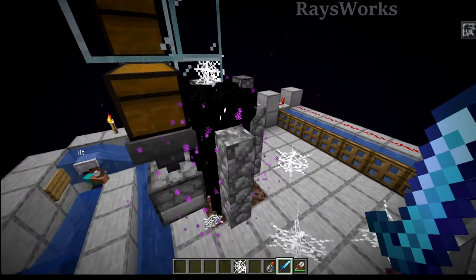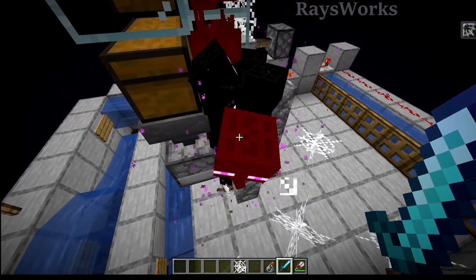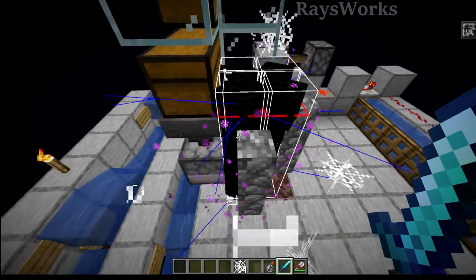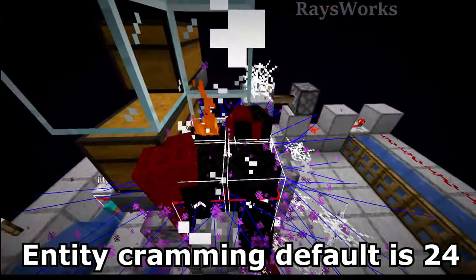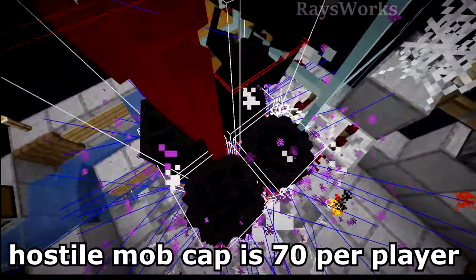So when the endermen come down, they're not just all sitting in a single location — if we turn on hitboxes we can see that they spread out into four little groups. This way we don't get as much max cramming. This happens when entities go in groups greater than 24.